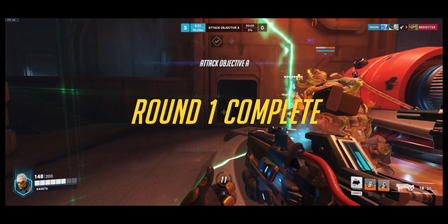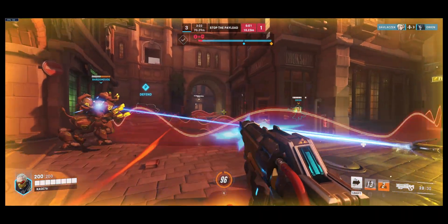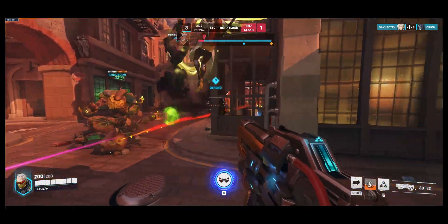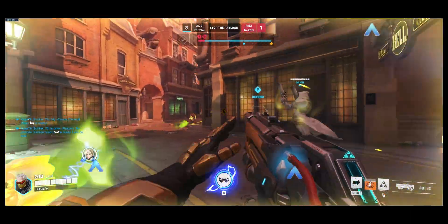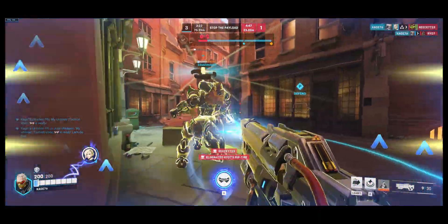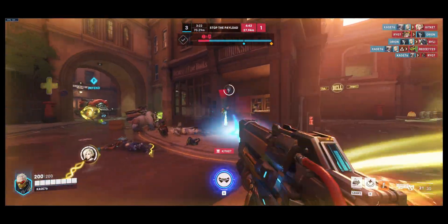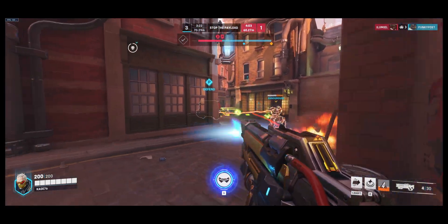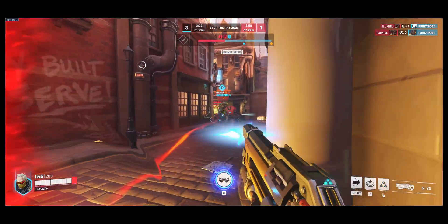Number 2 is high ground. Ask yourself: how hard am I to hit right now? Always make it hard for the enemy team to hit you — standing behind your tank is not how you do it. Go and get high ground. For defense, when you're above the enemy team, you see everything. Do you see that Reaper is flanking? You call it out to your team or you go yourself and contest him. What happens if you weren't on high ground? Reaper would have flanked you without you knowing, waited, dropped Death Blossom on your whole team, and wiped you out. That's the difference of seeing everything that is going on in the game.